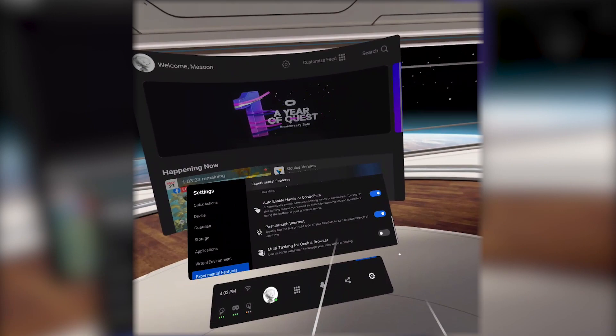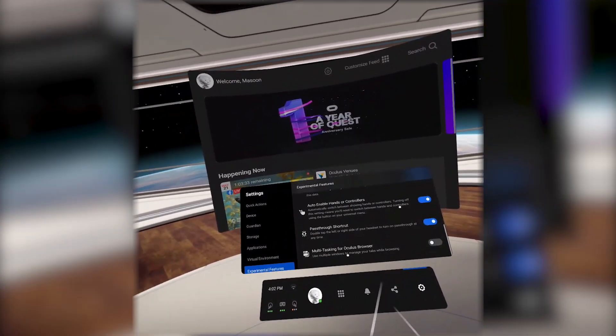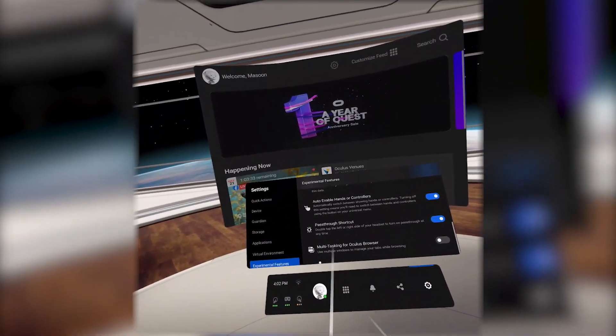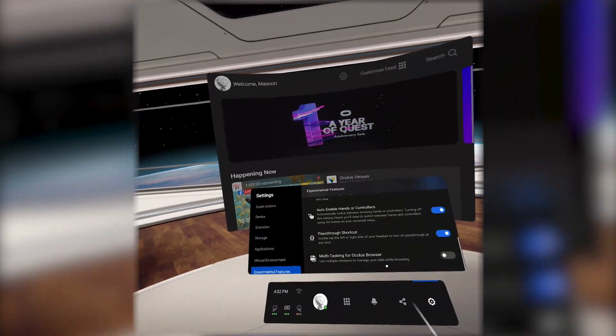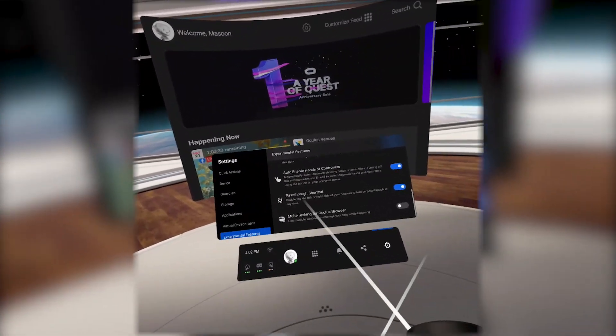And then you have the Multitasking Oculus Browser. I haven't turned that on yet, just because I haven't felt the need to restart my headset. I don't use the Oculus Browser that much — if I'm going to look something up, it's just on my phone. So that's that when it comes to experimental features, and the rest of the settings are mostly the same.